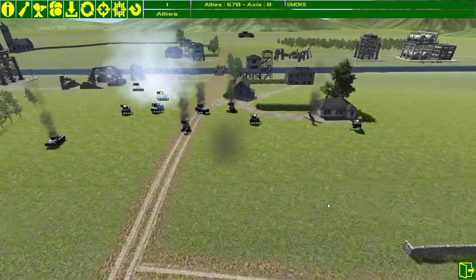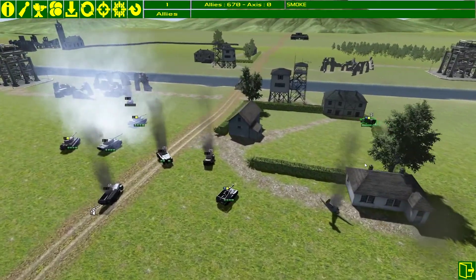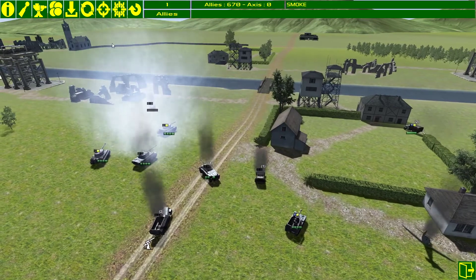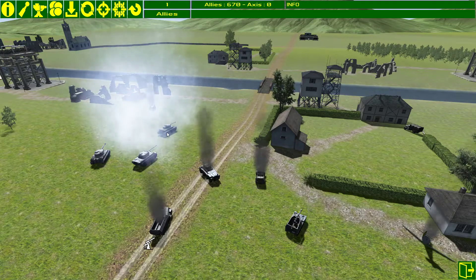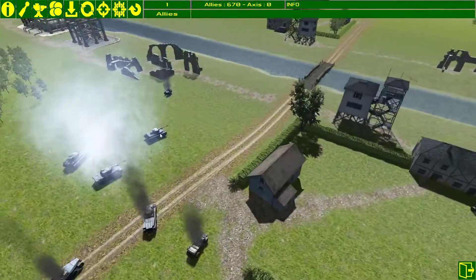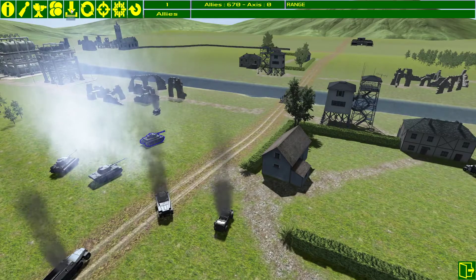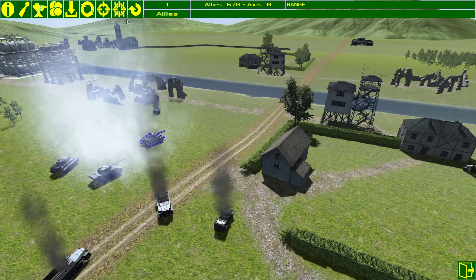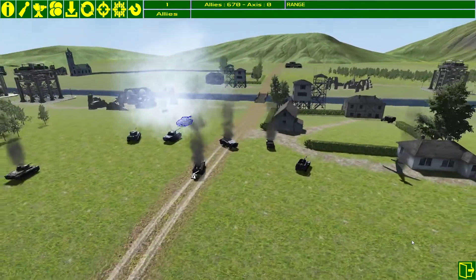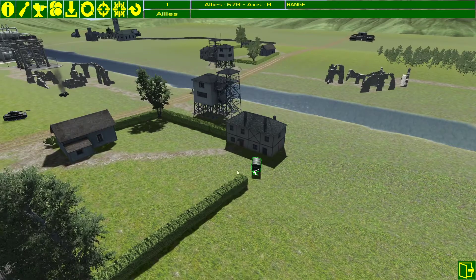There's a lot more to the game than meets the eye. Going through the icons: the information icon shows what action points you have left and the armor status. Select a unit, click the laser icon and it shows how far it can see. You've got sentry mode, smoke, unload, rotate, fire, and the suppression icon — the spider-looking icon — which allows you to fire at longer distances and suppress enemy units.